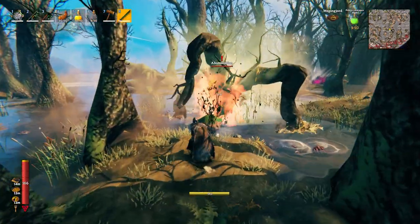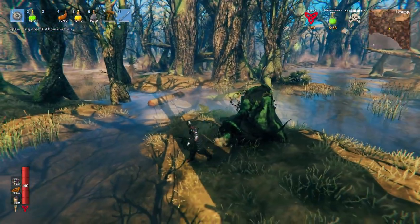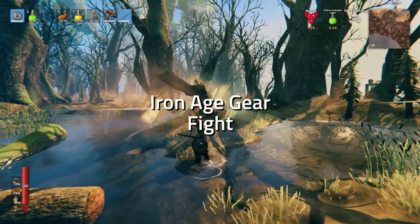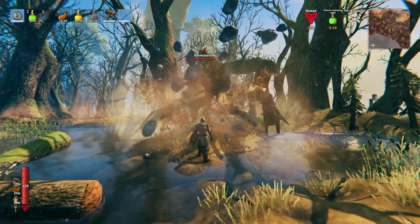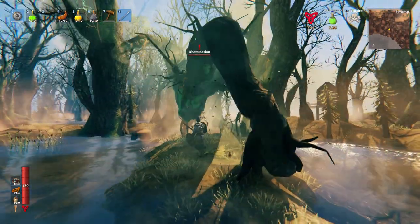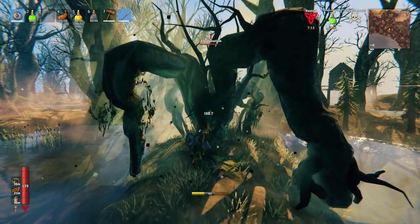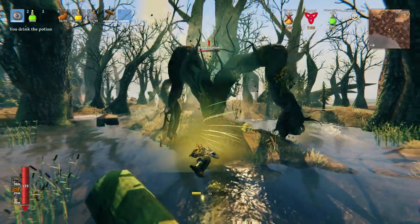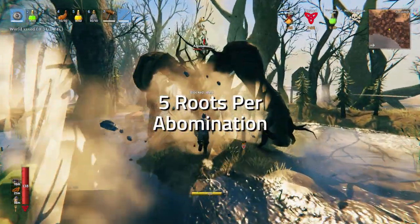Now I'm going to show you what it's like to fight this creature with gear appropriate to this part of the game. This is a fresh character with skills mostly at zero. I'm fighting the Abomination with Black Soup, Muckshake, and Sausages, level 1 Iron Armor, a level 1 Iron Buckler, and Iron Sword. As you can see, with the parry and secondary attacks we make easy work of these Abominations. Each Abomination drops 5 Root, which is how you craft the new armor.